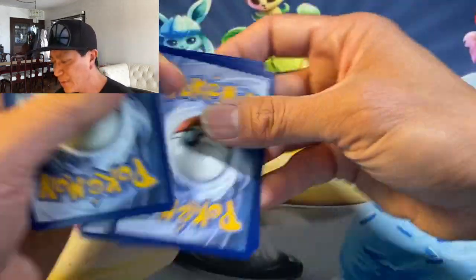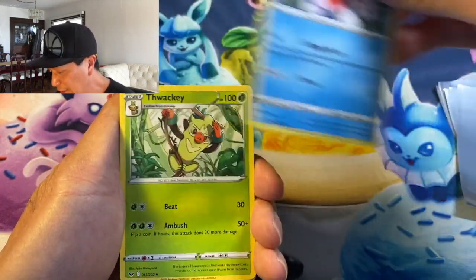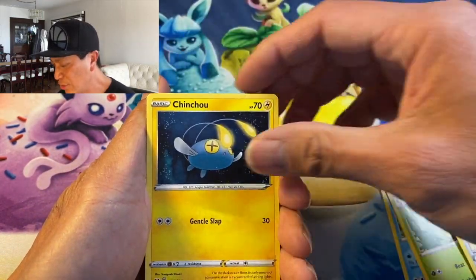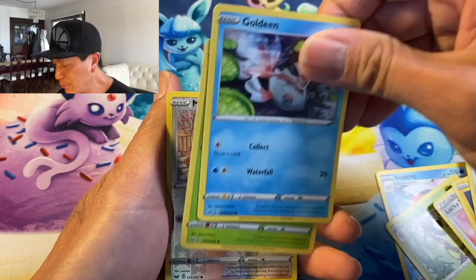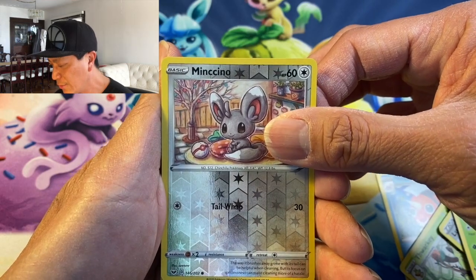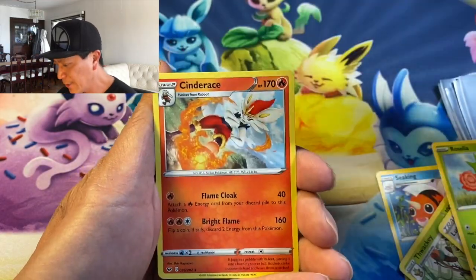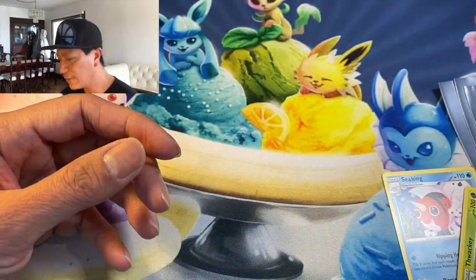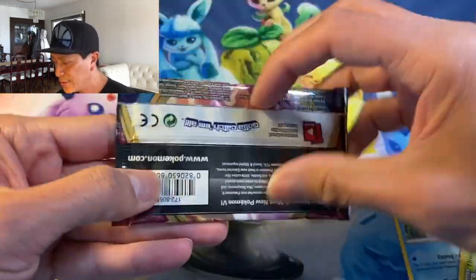Here we go! We got Lightning Energy, Seaking, Thwackey — wow — Lucky Egg, Chinchou, Diglett, Ferroseed, Goldeen, Roselia, and a Minccino reverse holo card — nice, look at that! The last card is a Cinderace non-holo rare. Very nice first pack off the books!